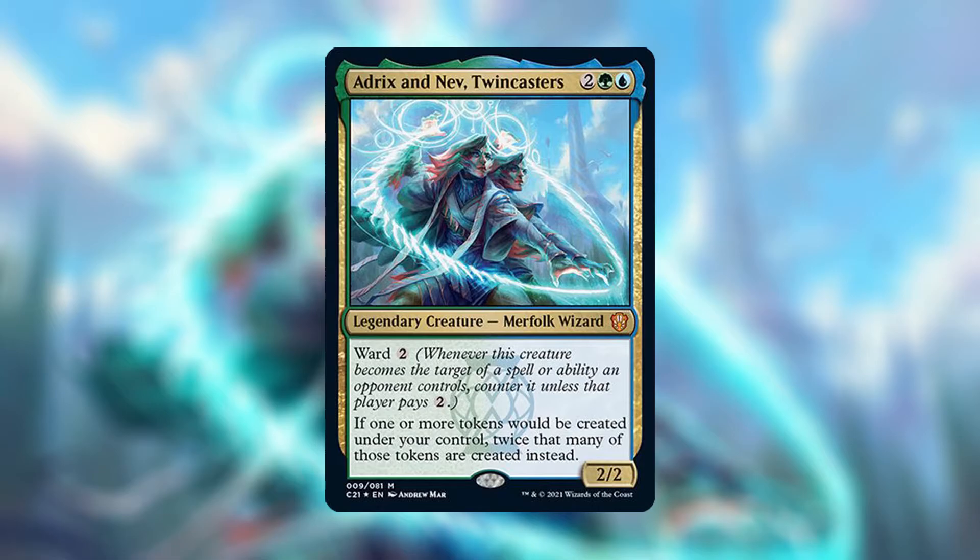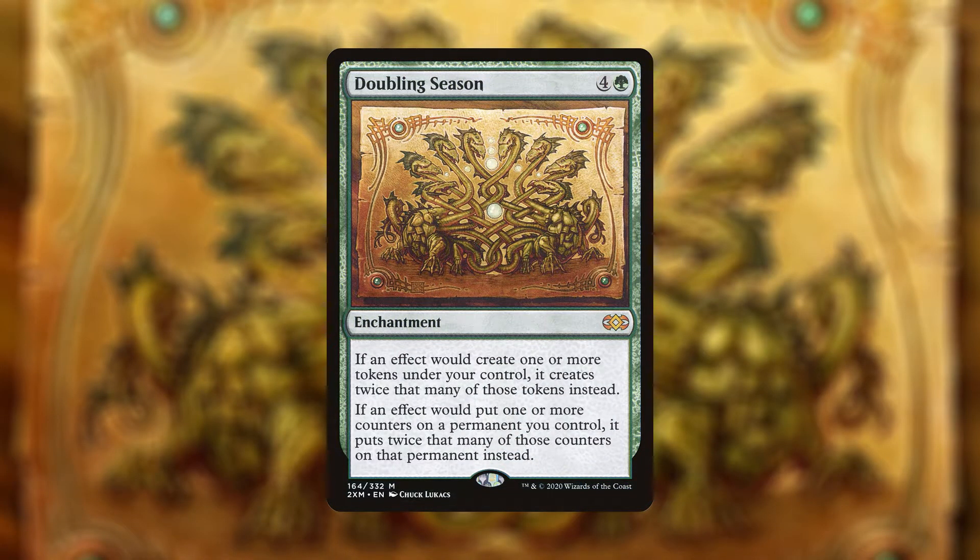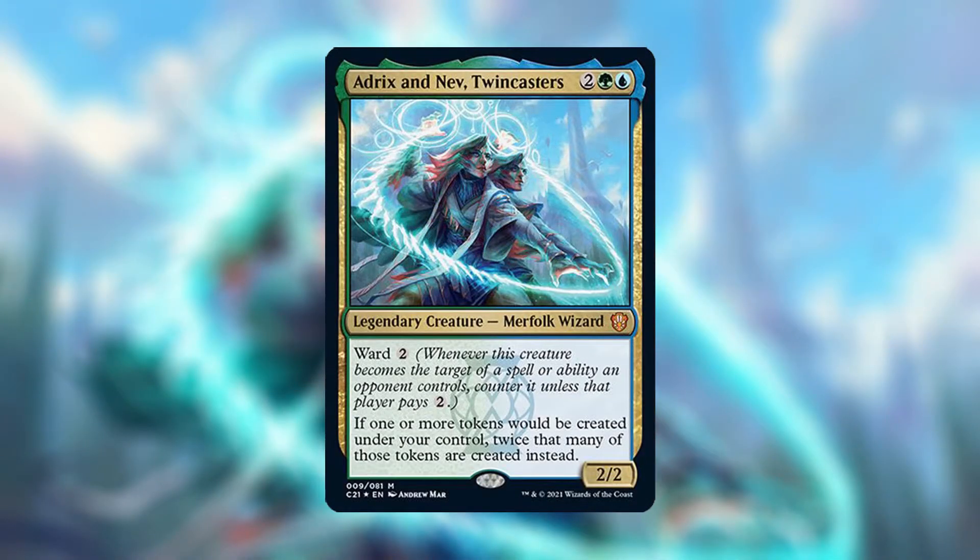It's similar to a Doubling Season effect but without the counters, so it's less powerful than Doubling Season since there are fewer ways to instantly win. However, it's in the command zone and has Ward 2, giving it some protection. Decks that rely on their commander appreciate that protection. It's a fun deck to build around, capable of big turns generating lots of tokens — though you may need an extra turn spell to capitalize.